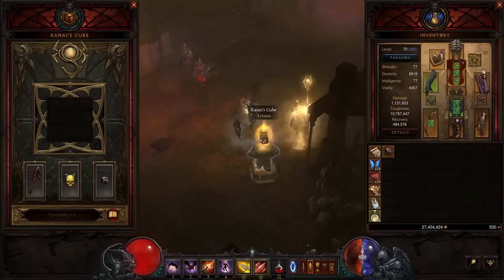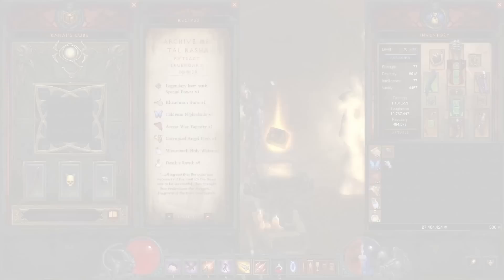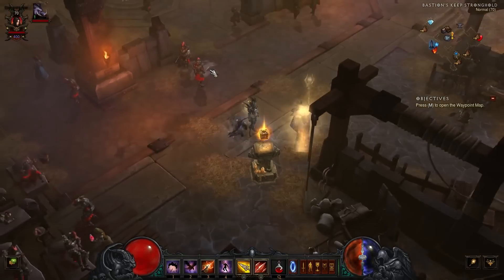One of the biggest things that the cube can do for you, out of its many features, is it'll allow you to take the powers of legendary items and extract them out of the item and add them to this sort of collection system. Once you've extracted the power, you can take a handful of your powers and turn them on and infuse your character with those powers without using the item.